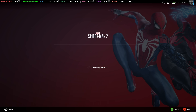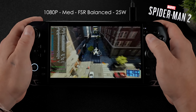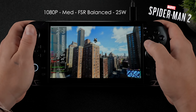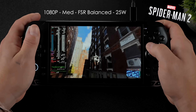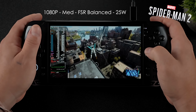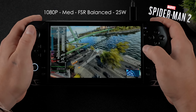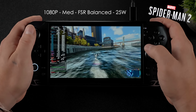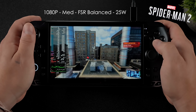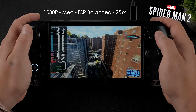Starting with Spider-Man 2: 25-watt TDP, 1080p medium settings, FSR set to balance, no frame generation. On basically any other iGPU out there, frame generation is something you really need at 1080p to get over 60. But since we've got a really powerful 30CU iGPU here, we don't need it. We're getting around 71 FPS on average. If we threw a little more wattage at it, we could go up to high settings and get similar performance — around 35 watts would do. But I took it down to 25 just to see if it could handle it without frame gen, and this thing is doing an amazing job.